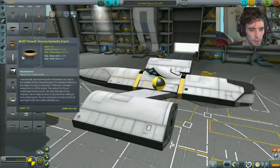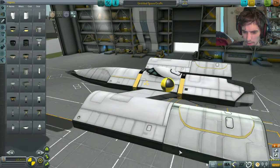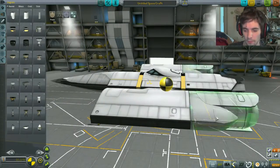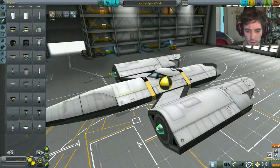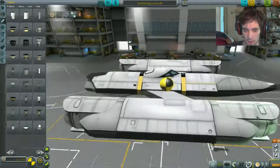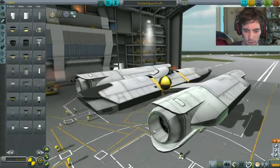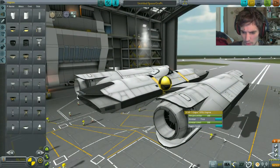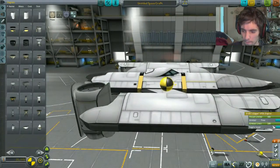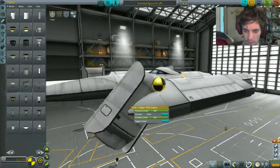I can scale you — can I scale these engines, I wonder? No, I can't. That's a shame. And we'll have that, and we'll have you again — because we want these kind of outboard things. These parts are going to rotate down — toggle hover. And that is essentially what the vessel is going to land on. It's going to land on its engines. This thing would not work in reality — there's no two ways about it.